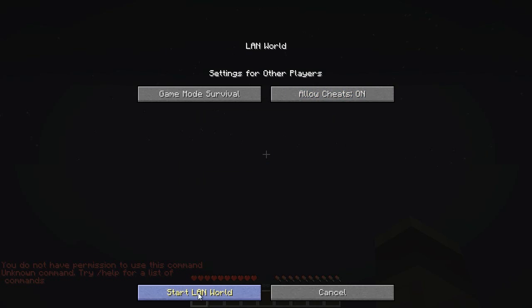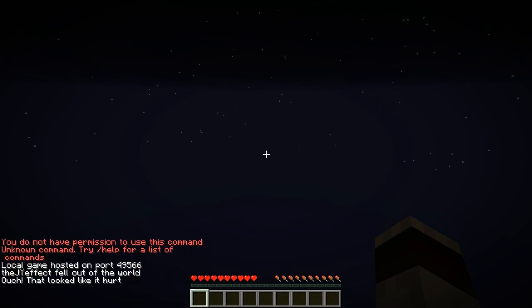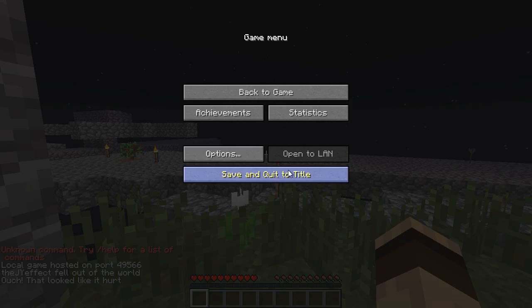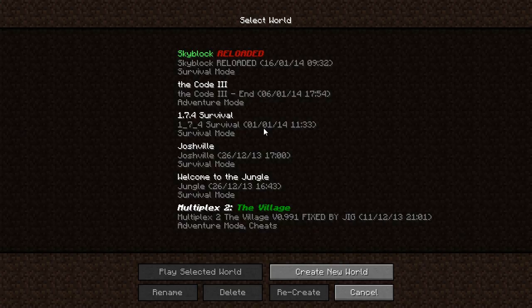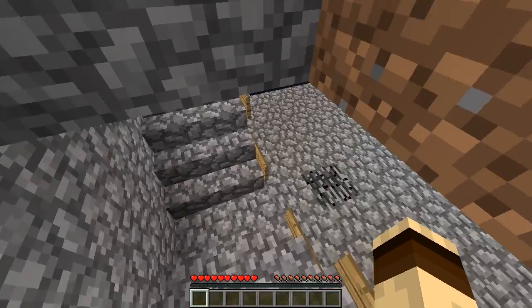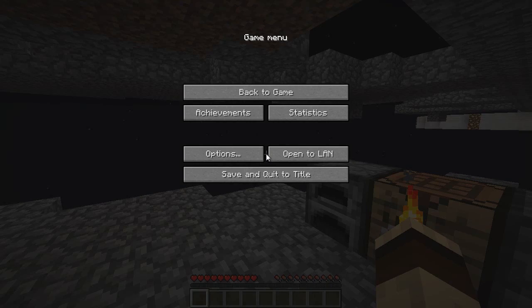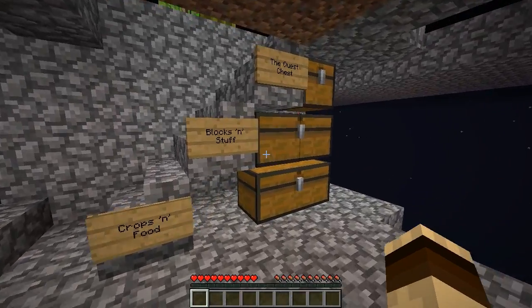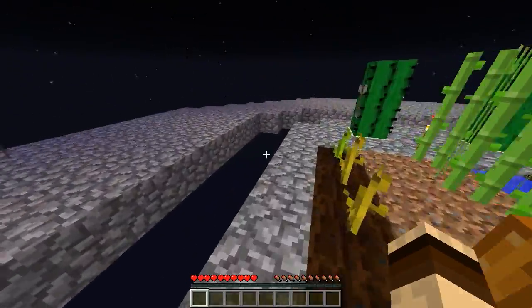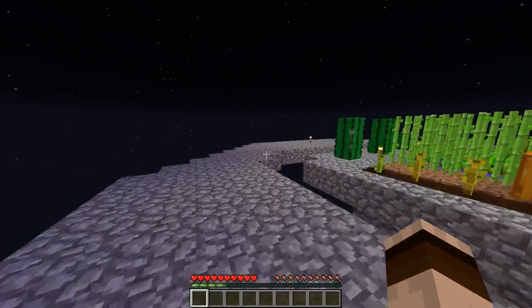Maybe if I open to LAN and put cheats on, then do slash kill. Yeah, there we go. And then if I just quit the world and go back in so that it's not in open to LAN mode — so I can pause it and the game actually stops. You can see the torch actually stops giving off its flames. Let's move those torches before I forget — thank you for the XP.